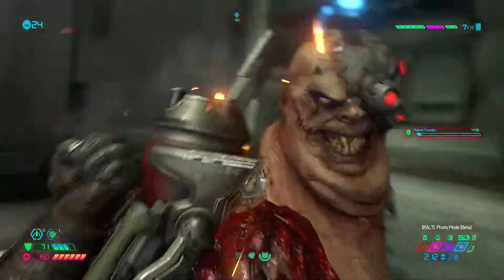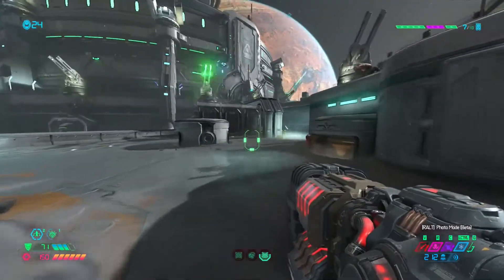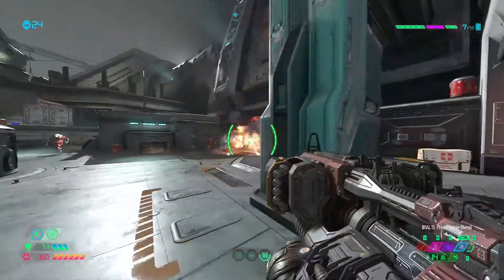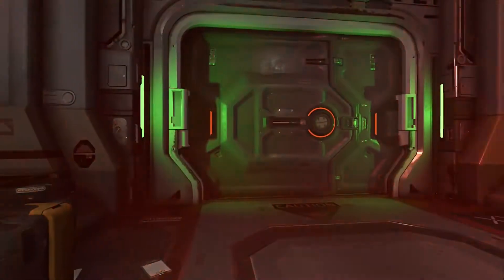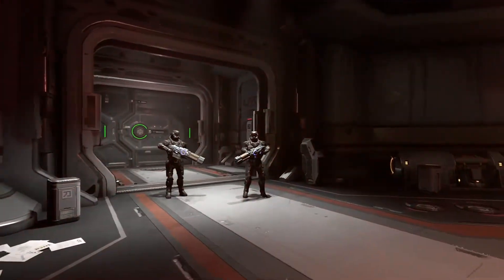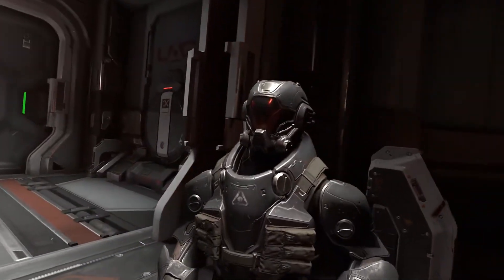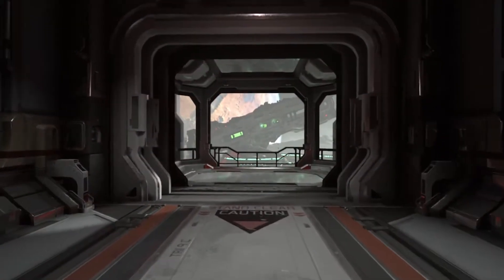Doom Eternal is a first-person shooter where you are dropped into the sequel of Earth's downfall, eight months after the events on Mars in Doom. Developed by ID Software and published by Bethesda, I was skeptical on how Eternal was going to turn out given Bethesda's track record over the past couple of years. Released on March 20th, 2020, Doom Eternal was up against the heavily anticipated Animal Crossing: New Horizons, but it delivered in the great, gory, rip-and-tear fashion we've come to expect from the series.